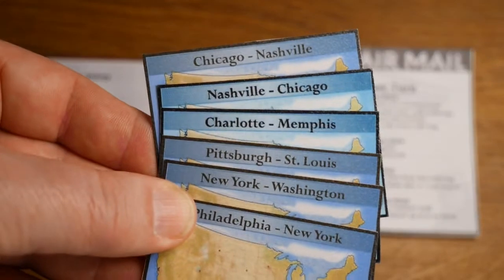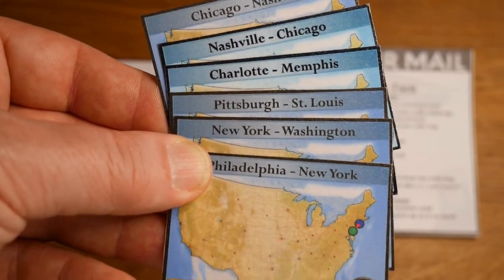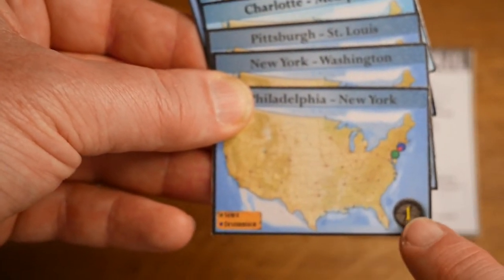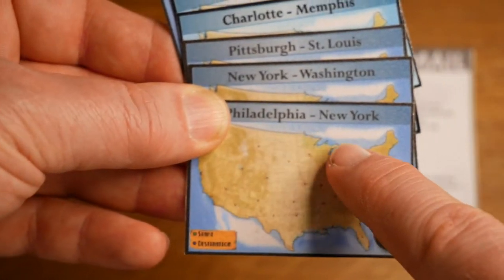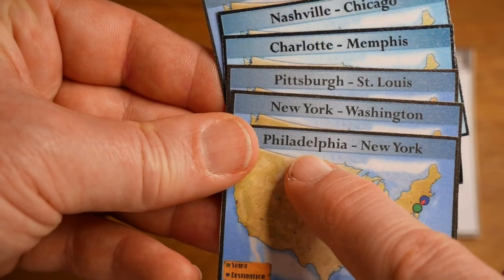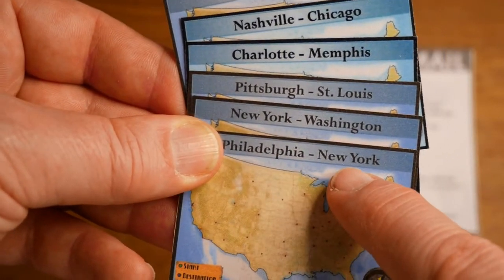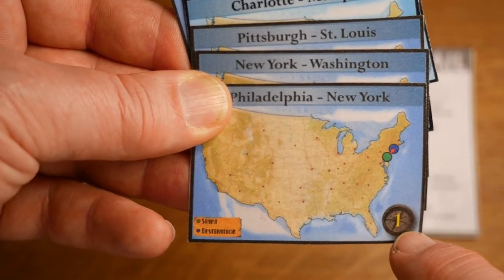At the beginning of the game each player gets six contract cards. Each contract card has a color and a value, a starting and an ending airport. So in this case you can pick up the contract in Philadelphia and deliver it in New York, and then you would receive one dollar.